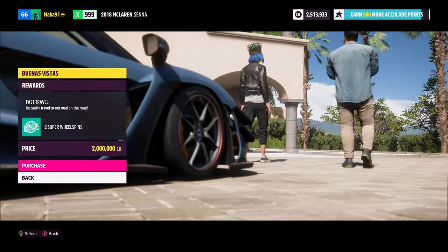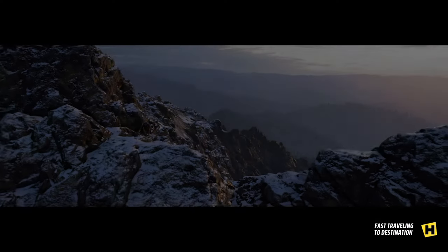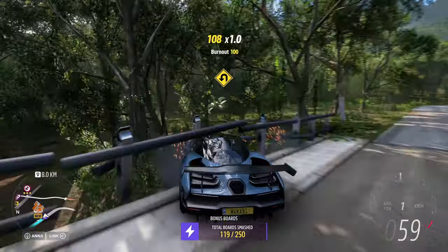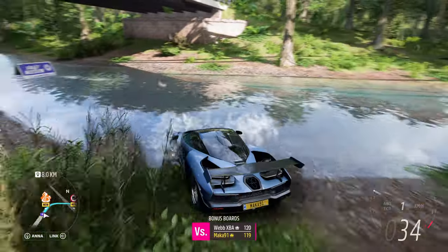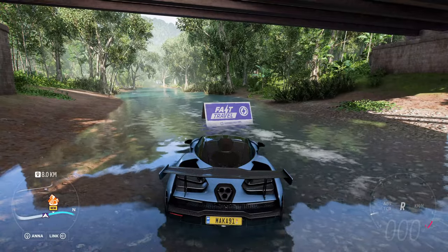So let me quickly show you how to do it for free. Also, picking up this house will get you two super wheel spins, so you might earn a couple of credits back through those. With this house purchased, it's as easy as opening your map, selecting where you want to spawn, pressing X and paying the fee to get there instantly. This is a really great way to pick up bonus boards or set yourself up for a PR stunt. You can also pick and choose which races you want to do more quickly, and you can fast travel to Horizon Arcade events without having to drive across the whole map.